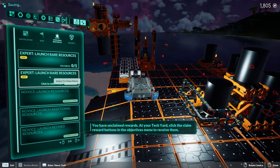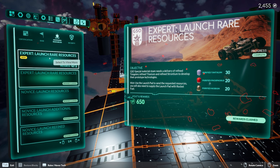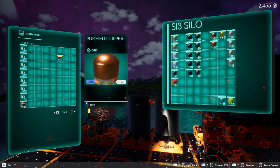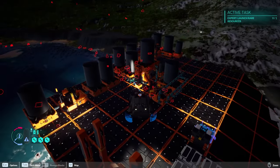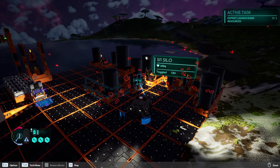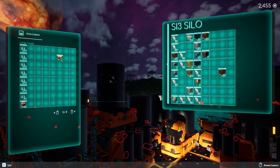We can claim the 650, so now we're at 2400. The next launch needs strontium, purified titanium... I don't have any purified titanium. Weirdly that giant crater has no titanium resources over there — I was really hoping once we cleared out all those tech bots we'd get a lot of titanium. Maybe it's the weapon, because there's really nothing over there, but we're going to go check it out.